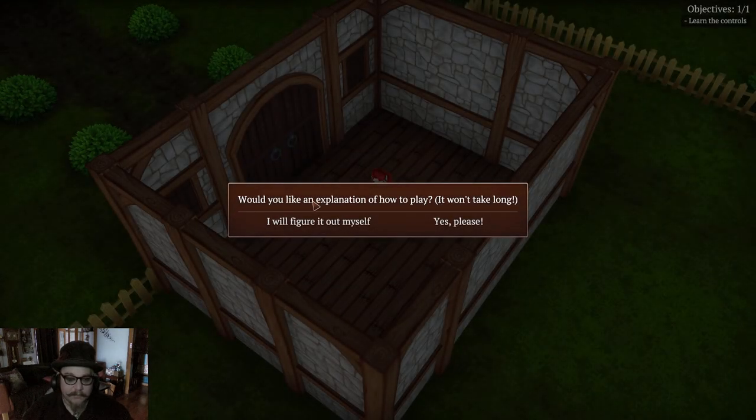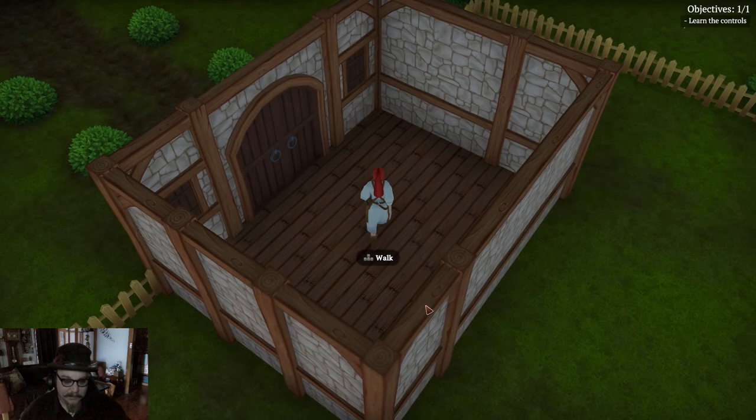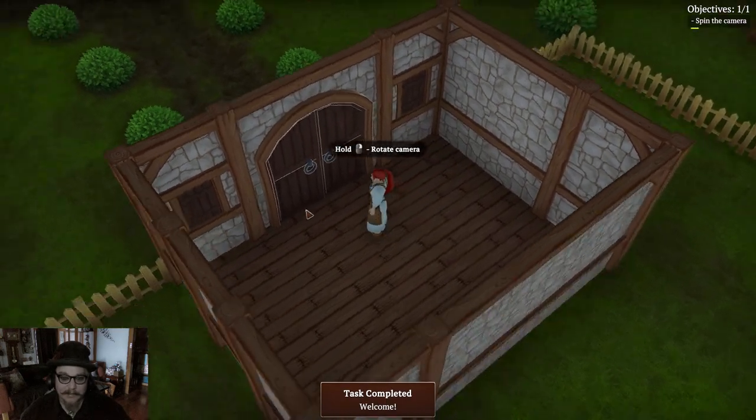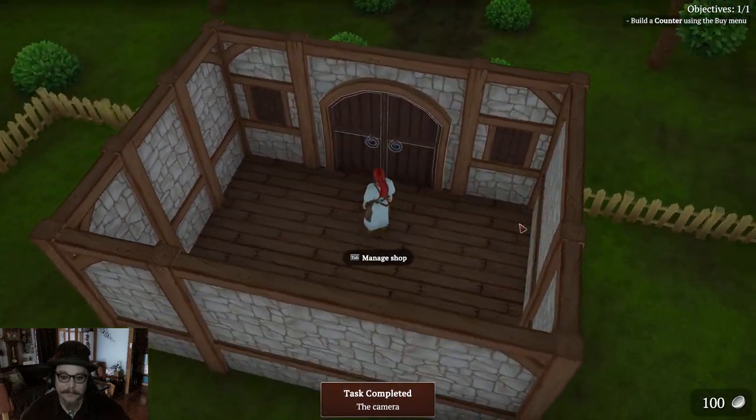Press anything to continue. I'll press that. Would you like an explanation? It won't take long. Yes please. I can walk, that's easy. Hold to rotate the camera. Wee!